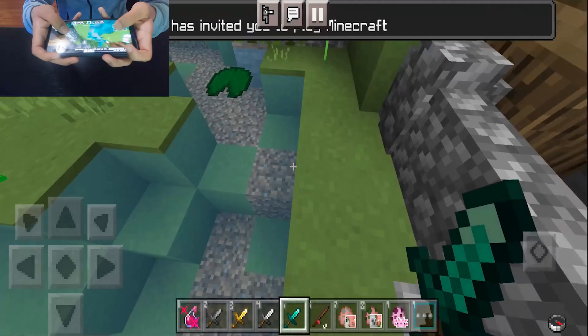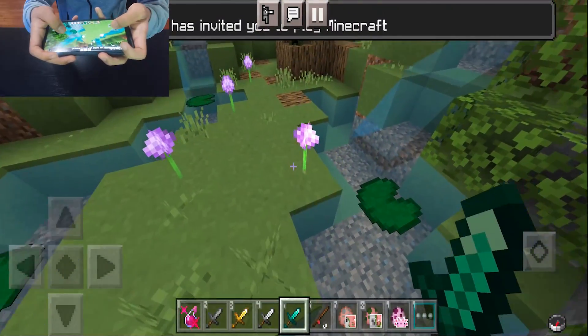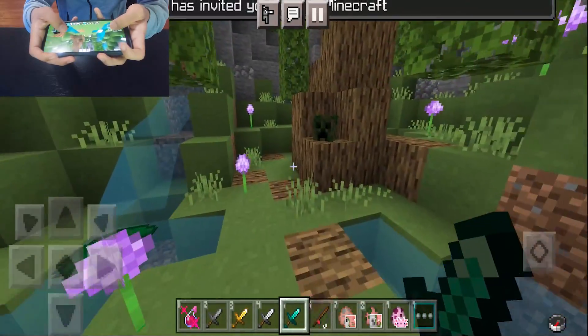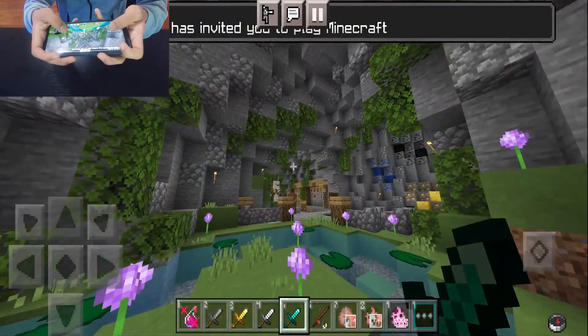Furthermore, we have the nice beautiful nature section right over here. You're able to tell that the grass is made to be much more simplistic. The water is made to be much more transparent, and overall the textures are definitely made to enhance game performance.